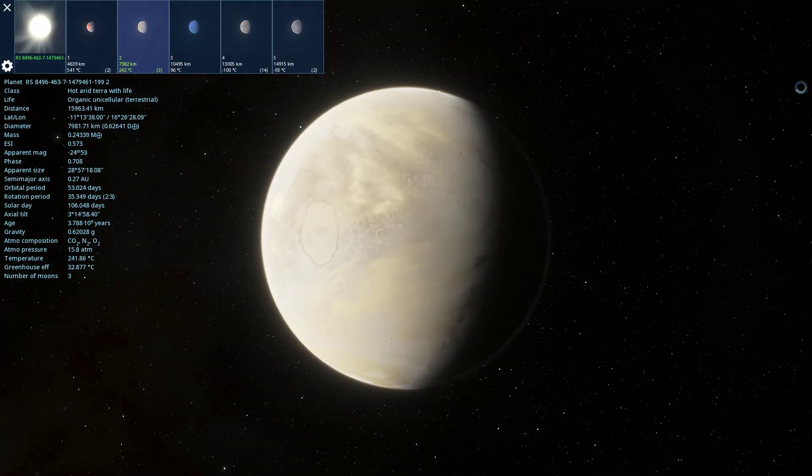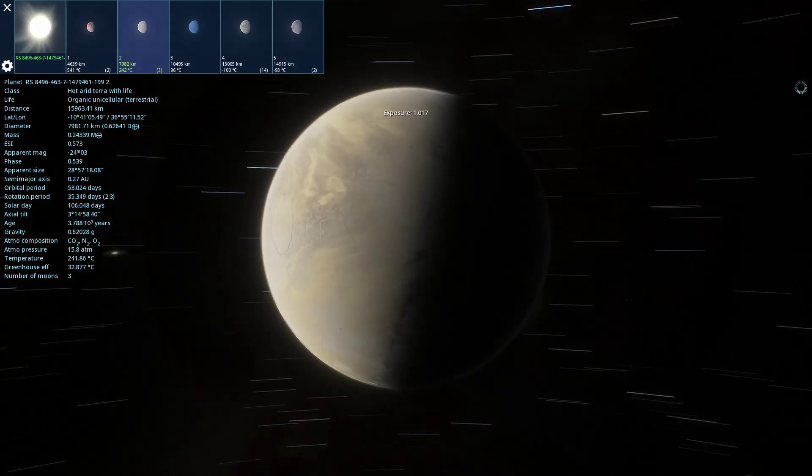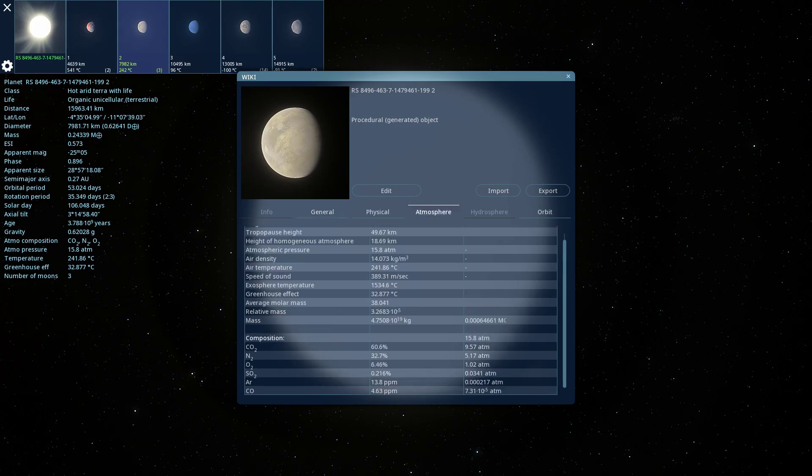We have a planet here with life. This is an interesting planet - Arid Terrestrial Organic Monocellular. Doesn't seem to have water. What's the atmosphere looking like? Mostly carbon dioxide, nitrogen, oxygen, sulfur dioxide, argon, and carbon monoxide. Intriguing.